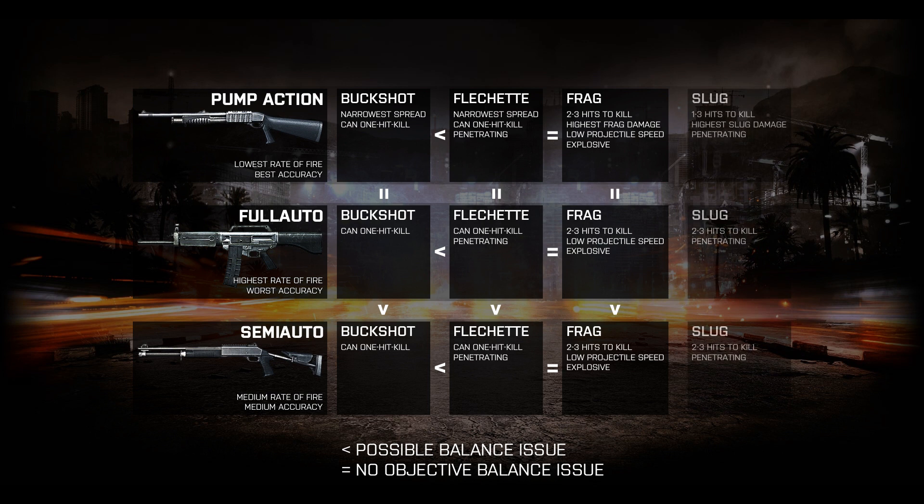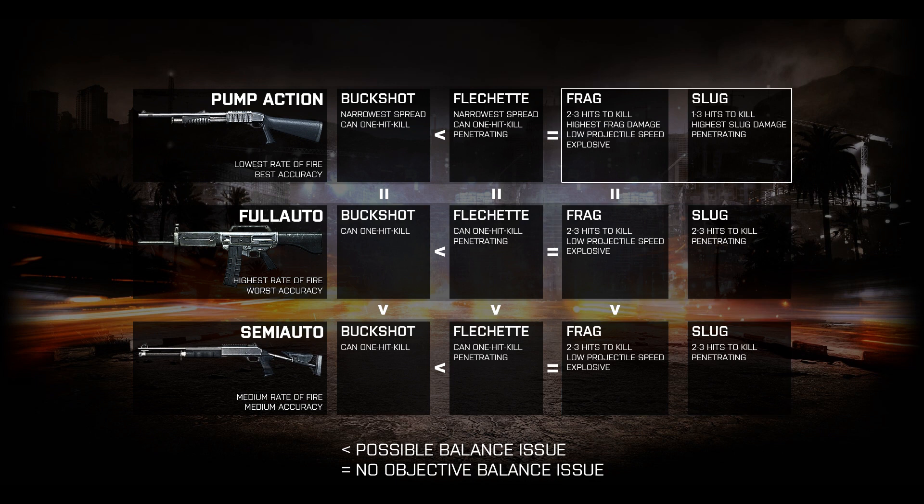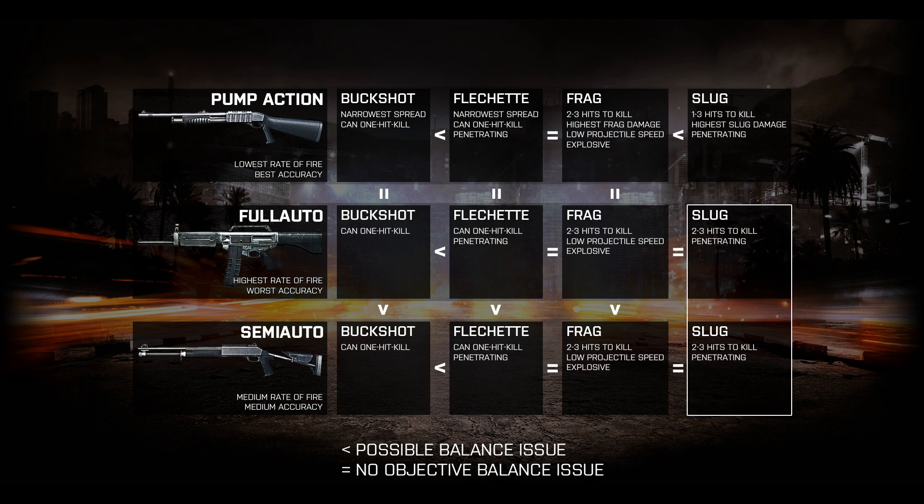So let's talk about slugs. Slug and Frag ammos have almost exactly the same damage per shot on semi- and fully automatic shotguns, so choosing between them is actually a meaningful choice to be made by the player. Slug ammo on pump-action shotguns, however, has the added benefit of being able to one-shot kill at close range. This, I feel, tips the balance fairly heavily in slug's favor for pump-action shotguns. Slug ammo on full-auto and semi-auto shotguns again have the same stats, so for the same reason that Frag ammo is worse on semi-auto shotguns, so too is slug ammunition. We similarly observe the same dynamic between full-auto and pump-action shotguns, in that there is a meaningful choice depending on whether they want to be more effective at close range or long range.